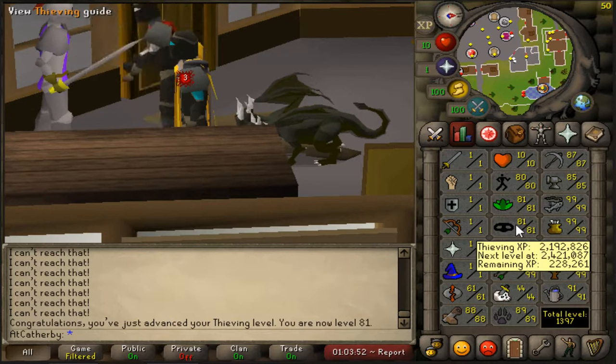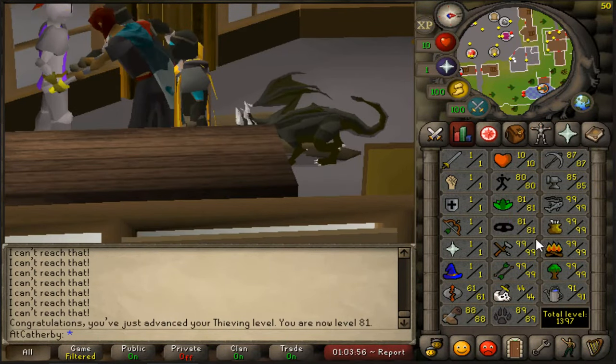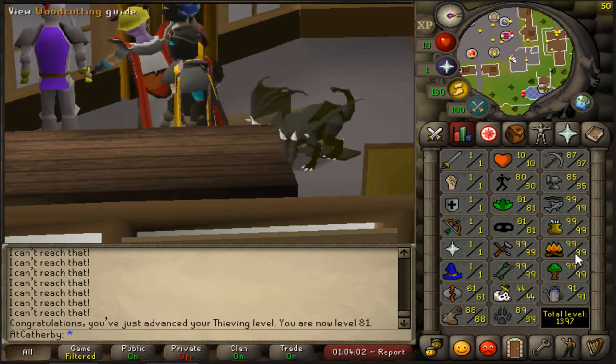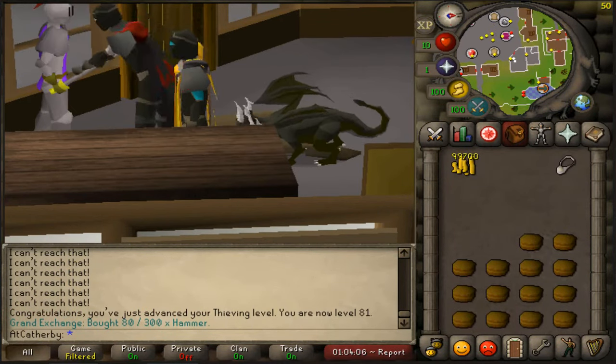That's 81 with herblore. If I could get agility, thieving, and herblore all above 85, that looks so good on the level chart. Otherwise, we'll just continue on leveling up.